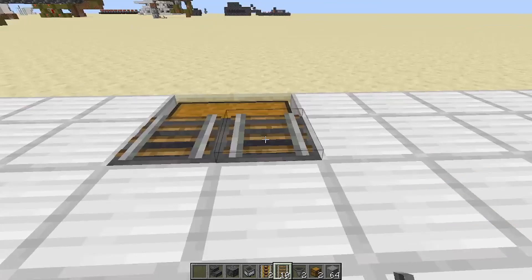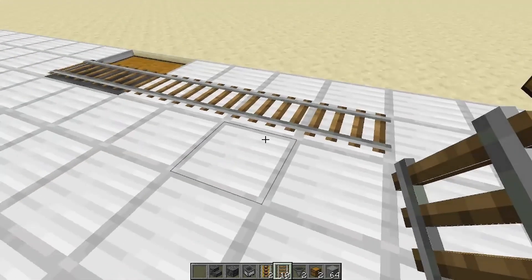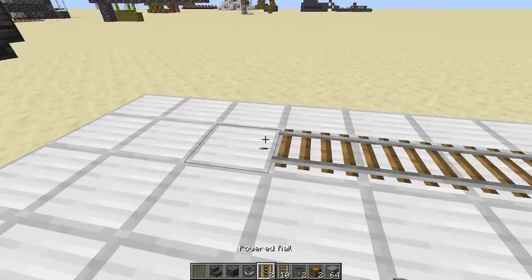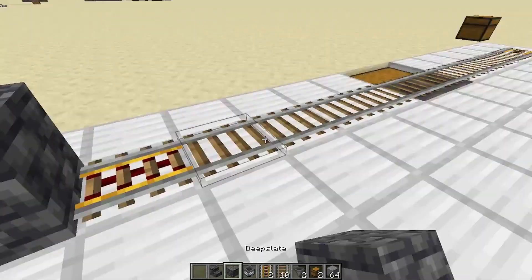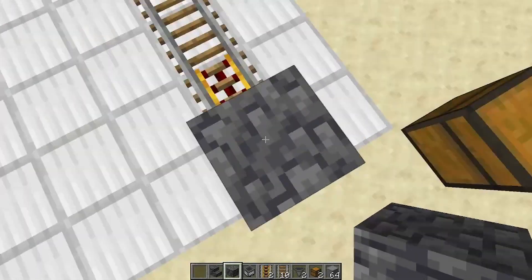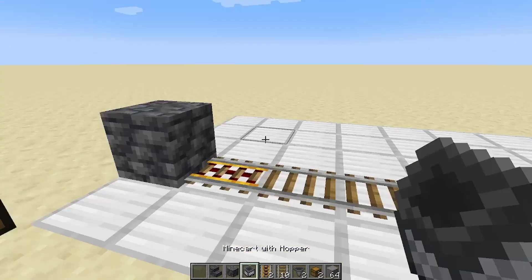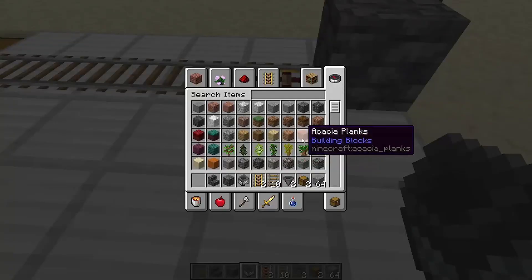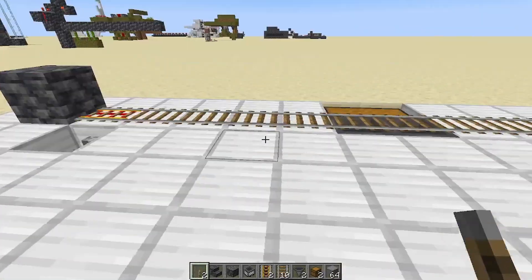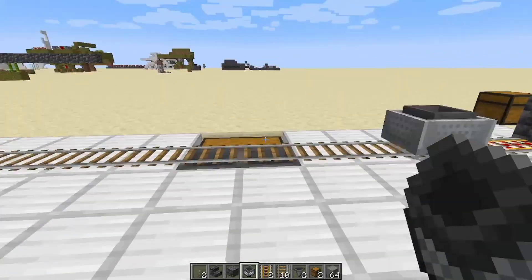Next, we're going to go ahead and crouch, place the two rails on top of the two hoppers and then four on either side with a powered rail. Same thing over here — four and a powered rail. Now we're going to put a solid block on either side of that. It doesn't really matter what kind of block as long as it's a solid block, because otherwise the minecart won't bounce off of it. Then we're going to remove this block and our lever and turn it on, and that's going to power the two powered rails on either side, which is what's going to make our minecart bounce back and forth. And that's basically our collection system all ready to go.